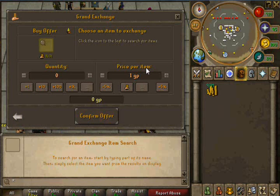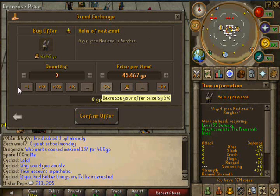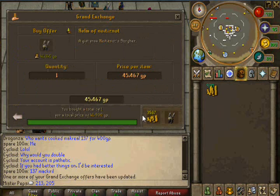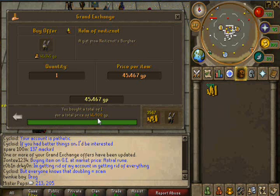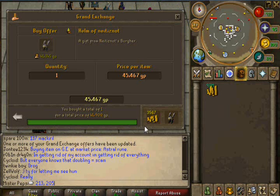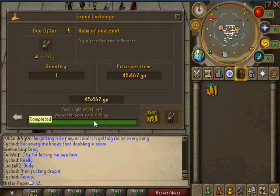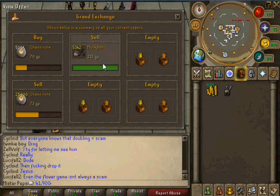A medium item that I always like to do is the Helm of Neitiznot. We just want to do 10% off this time. And sometimes the item sells below mid, but an item is still flippable if it sells below mid. This price now is 41,900, and that's our selling price.